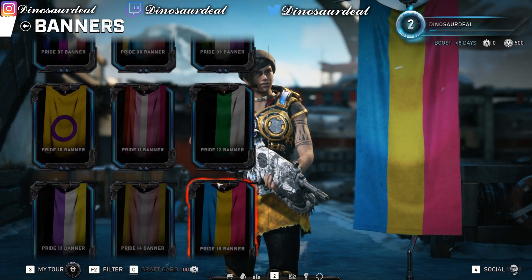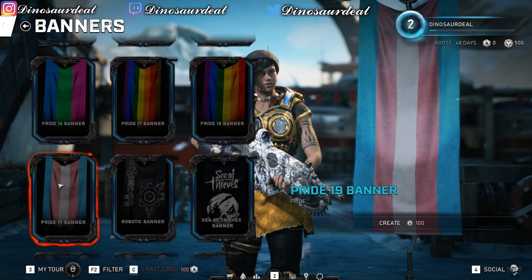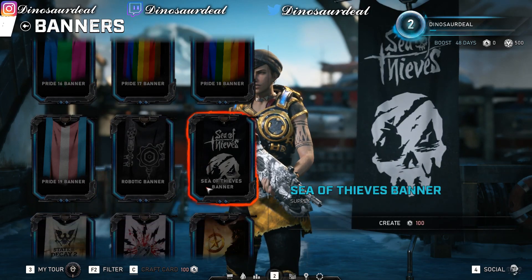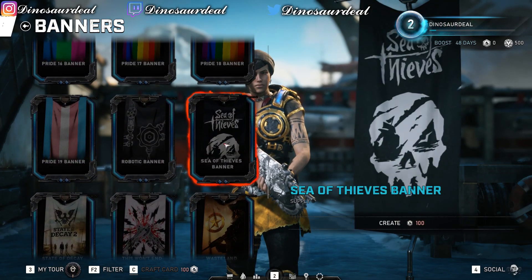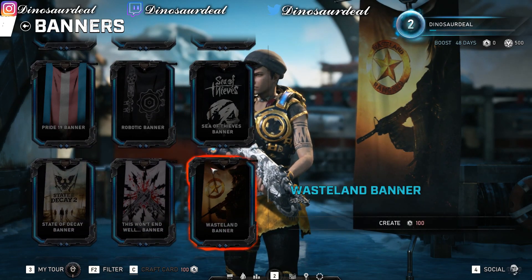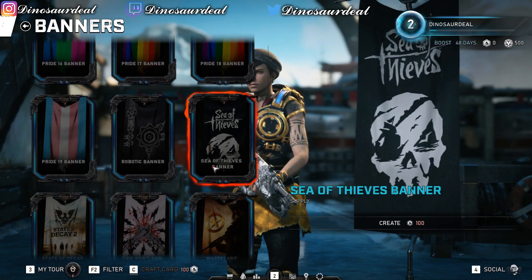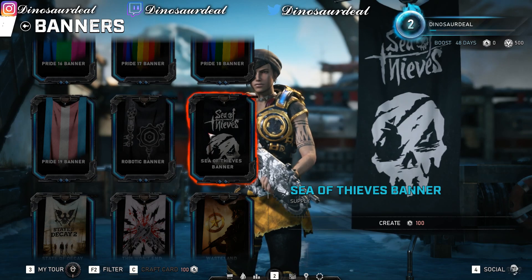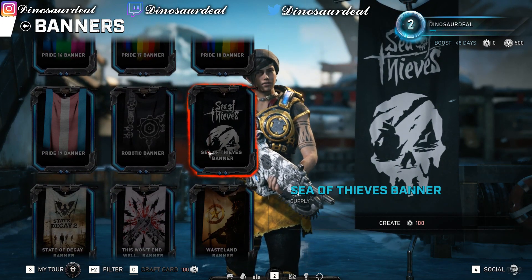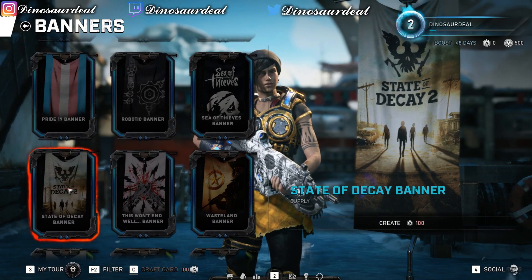You got banners from Forza, Forza 7 Motorsport, a whole bunch of different stuff. And then you got all these pride-related ones, which honestly should be at the very bottom because there are just 19 of them. I guess they were trying to go alphabetical order — I'd want all the cool stuff first and then flags at the bottom, but that's just me. We got Sea of Thieves, State of Decay — this is my favorite so far.